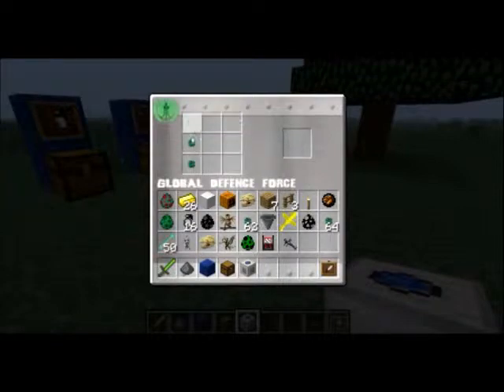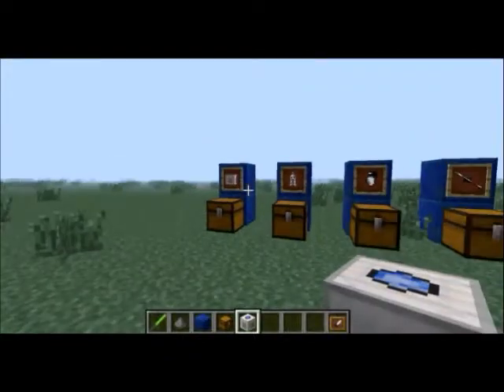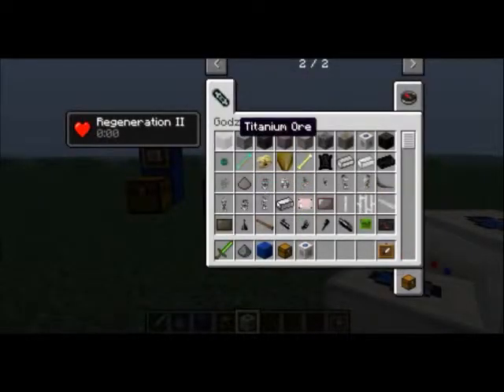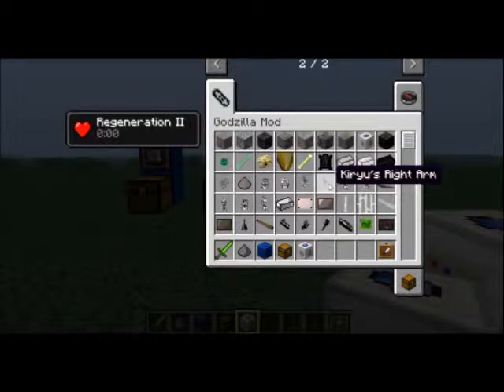You are able to craft Kiryu. If you get all of his parts that you need — I am going to go over the crafting recipes later — you're going to need the Kiryu head, torso, left arm, right arm, left leg, and right leg. And with the arms and legs, it doesn't matter where you put them, as long as you put them on the sides.